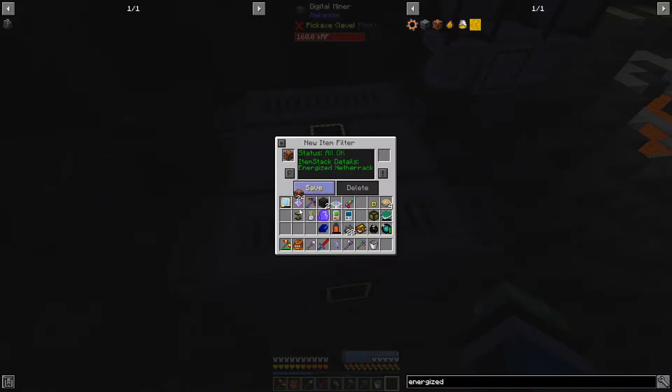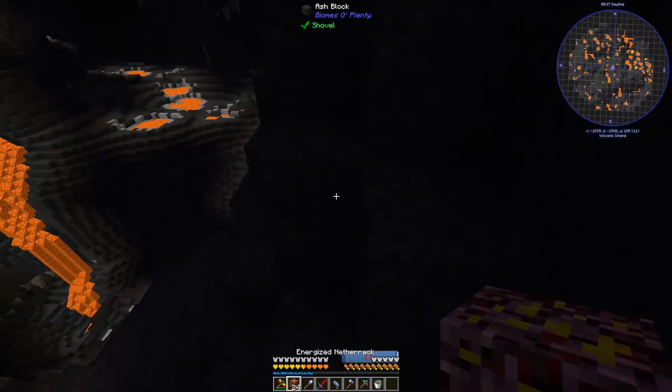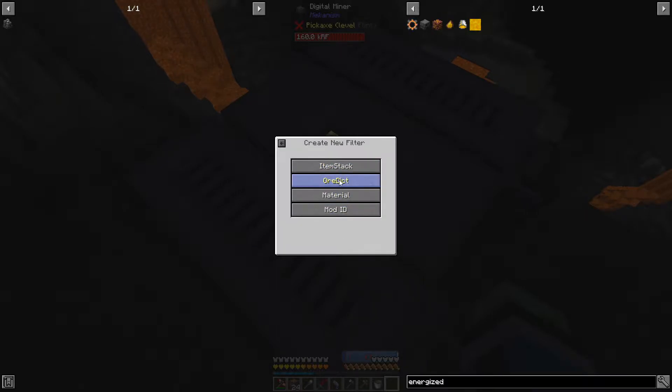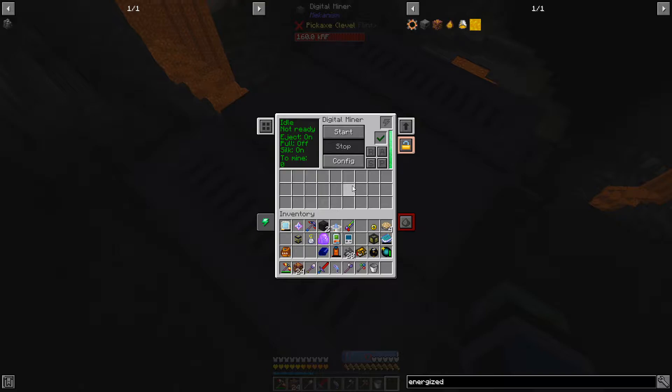Config - delete this, we're going to want item stack: energized netherrack. Save and start - nothing. I'm going to have to go get the energized netherrack myself. Energized netherrack does not work, so let's try draconium ore via ordict - draconium. Save and go - there we go.